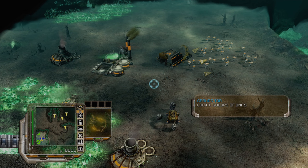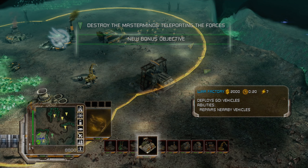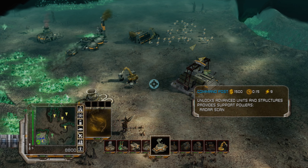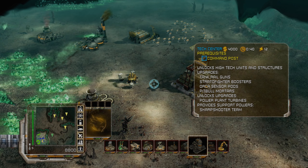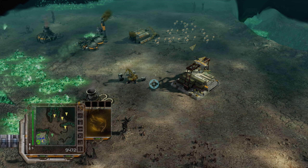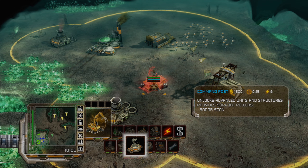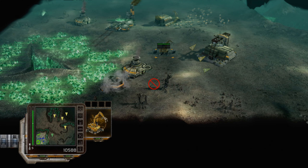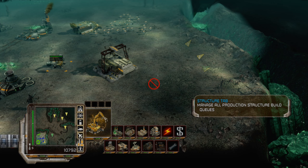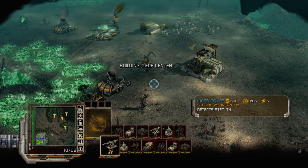Construction complete. New bonus objective — new construction options. I think we need a command post for that — and that's a command post, not an outpost, because this isn't Emperor Battle for Dune. We don't need silos. I guess we need a Tech Center so we can get the Ion Cannon charging as soon as possible.